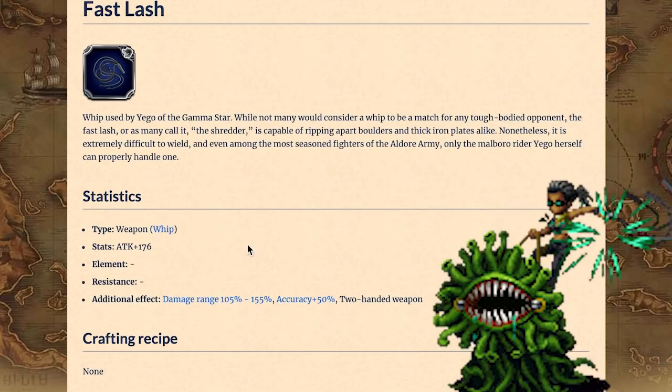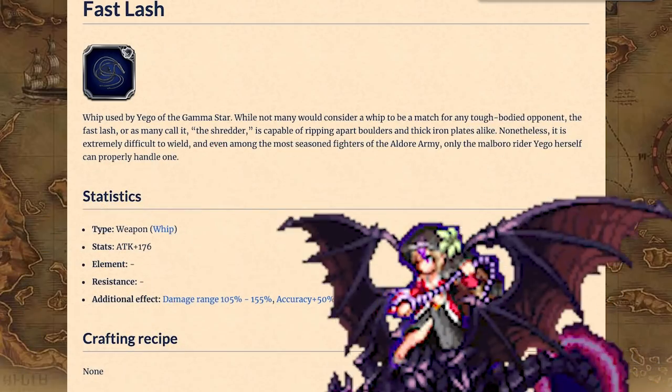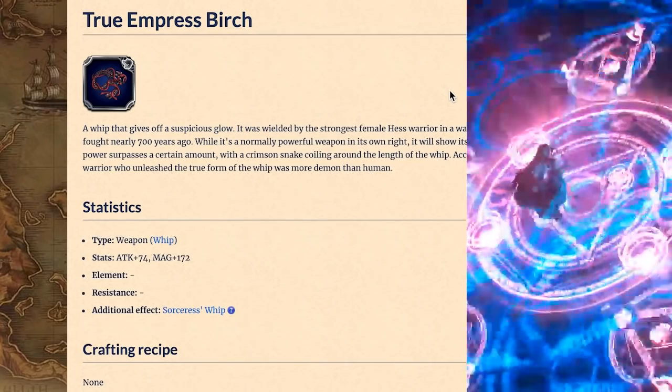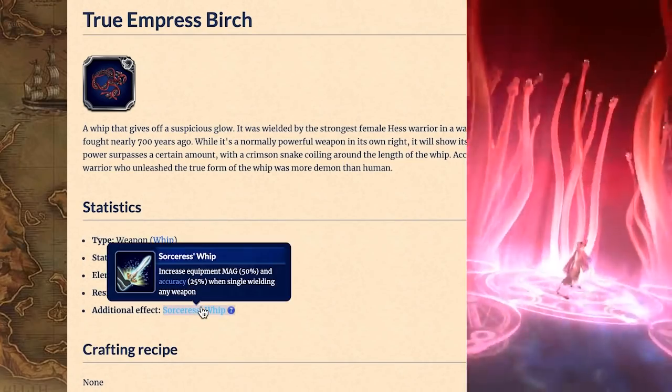Whips. Yego's Fast Lash is the best for physical damage, but there's only one person who wants that. Magic has a bit more variety. Umbro Dragon Dark Fina's Dark Empress Birch is great if your unit's dual-wielding. If they're single-wielding, I'd recommend they grab a rod instead. But if you're so insistent, then White Lily Dark Fina's True Empress Birch exists.